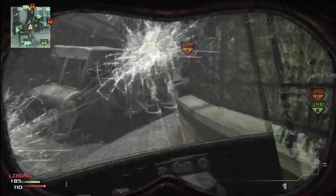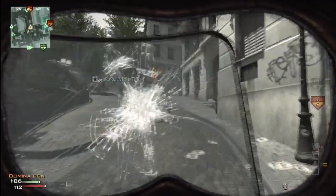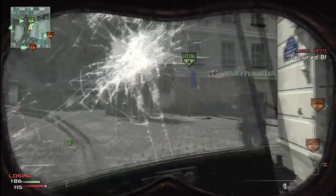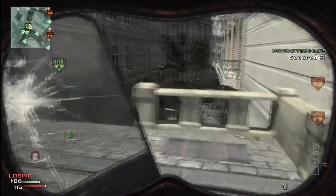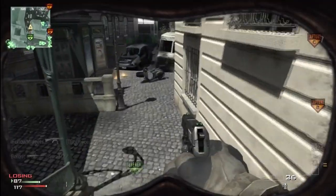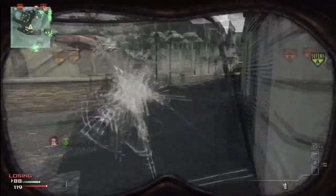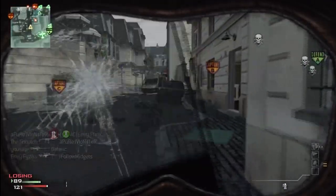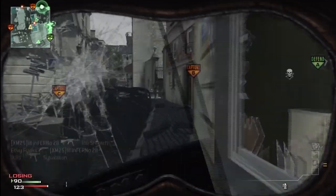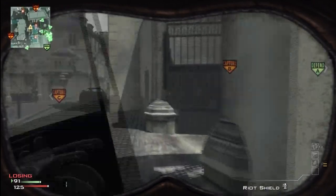A normal player has about 100 points of health. With the juggernaut he actually has 500. The best part is the health regenerates, so each time you come close to dying and don't actually die you'll go back to 500 — same with your normal health, you'll go back to 100. But the thing about juggernaut is it's very, very slow. If you watch this part right here, I'm just looking for guys and I'm moving along like a slug — really, really slow.